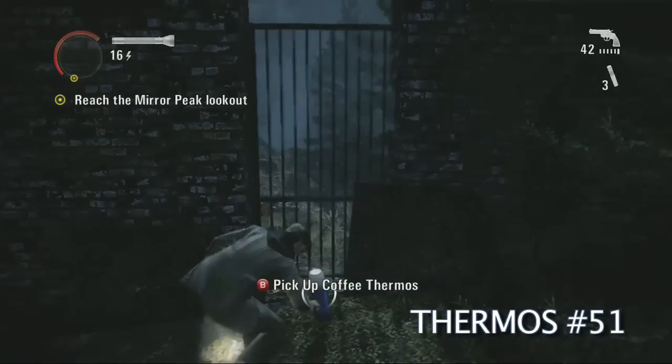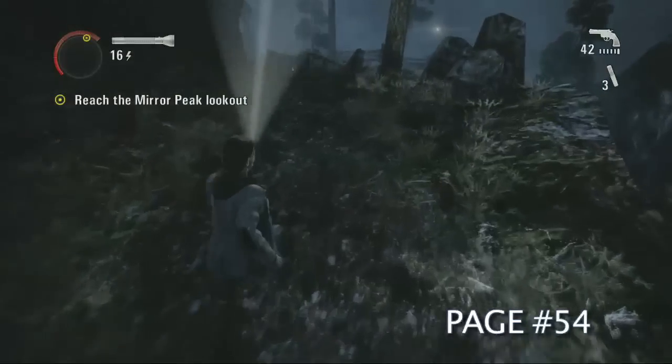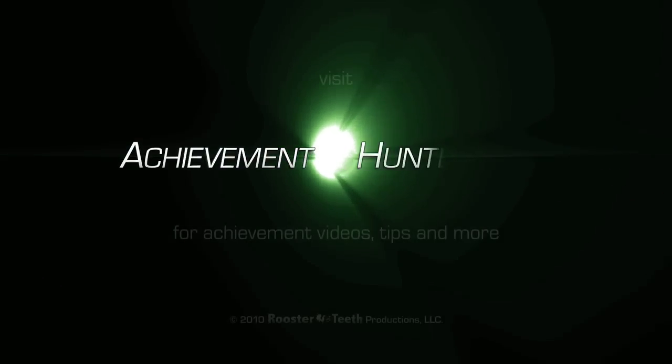We're almost done. After you go through that building, be sure to grab this thermos. Then head on over here — page 54. Can't miss this one, it's on the path. There you go. That's chapter three. Woohoo!